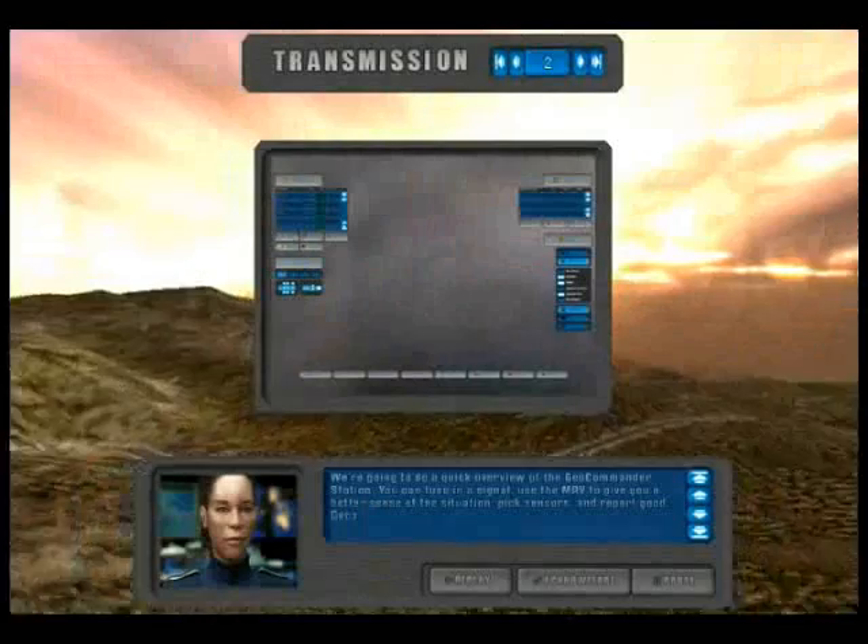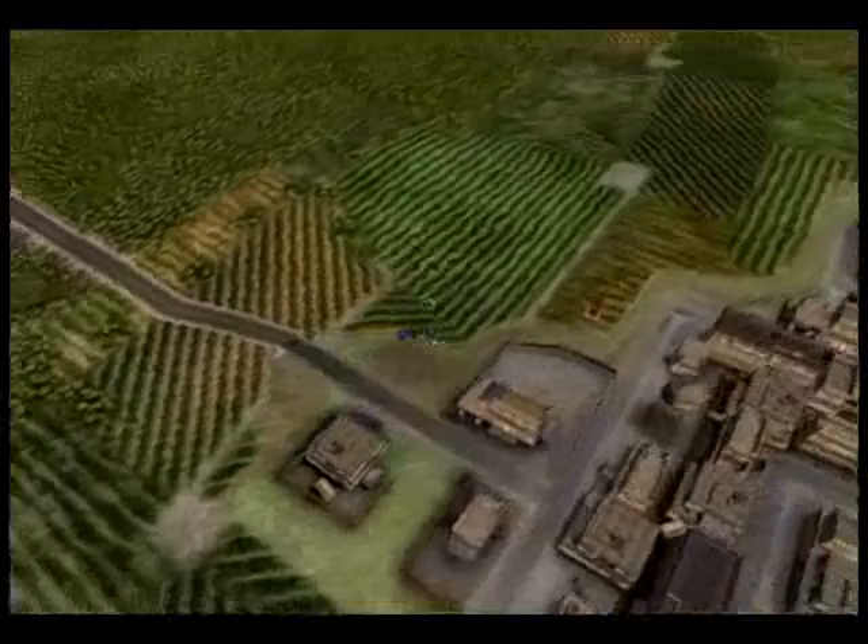We're going to do a quick overview of the Geocommander Station. You can tune in a signal, use the MAV to give you a better sense of the situation, pick sensors and report good geos.